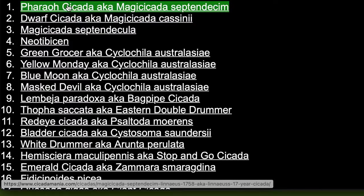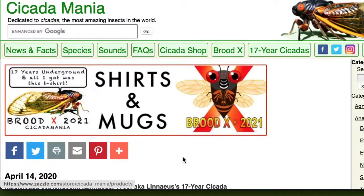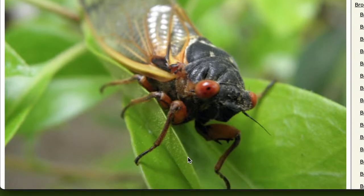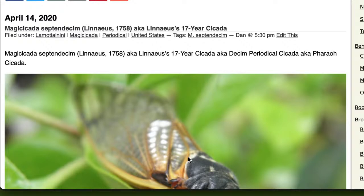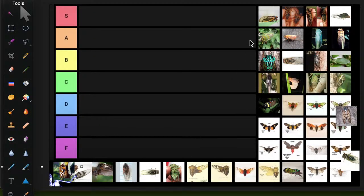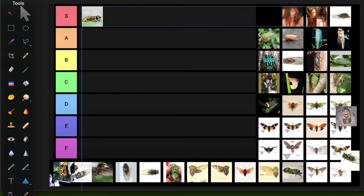First up: the Pharaoh Cicada, aka Magicicada septendecim. That's what's out now in North America — Brood 10, sometimes written Brood X. They're 17-year cicadas that emerge in massive numbers, which is either magnificent or obnoxious depending on your perspective. Very impressive for their lifespan and sheer numbers — starting them in S tier.